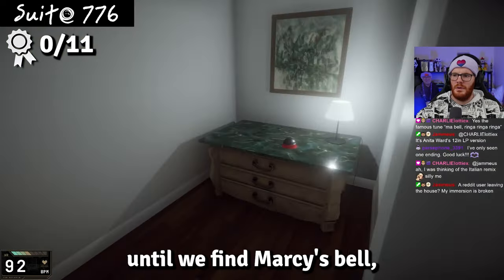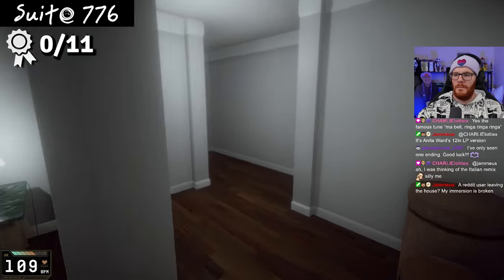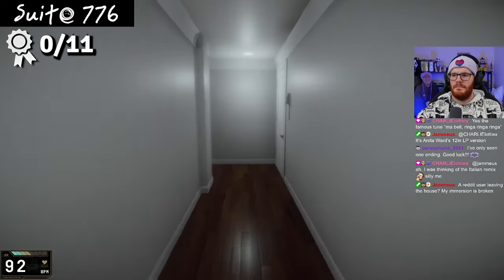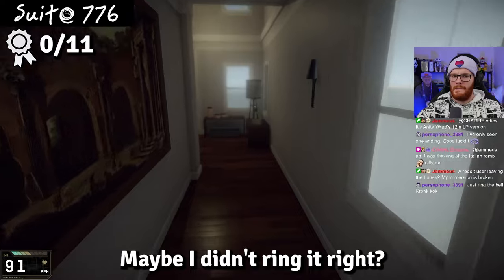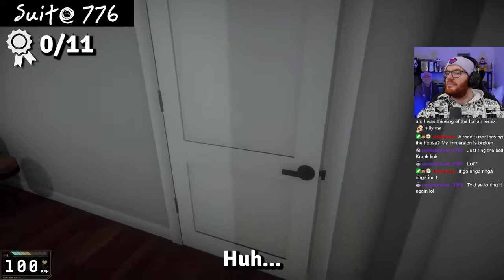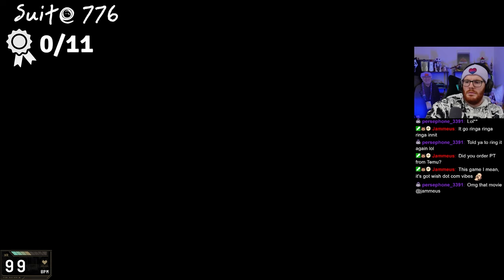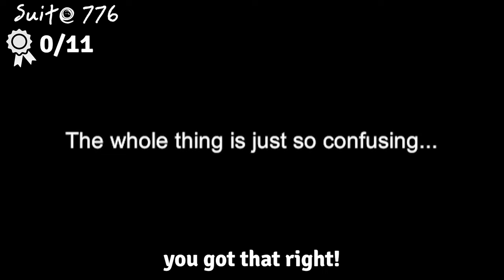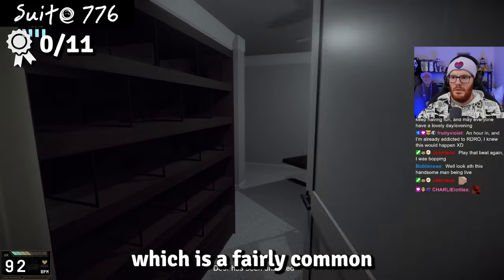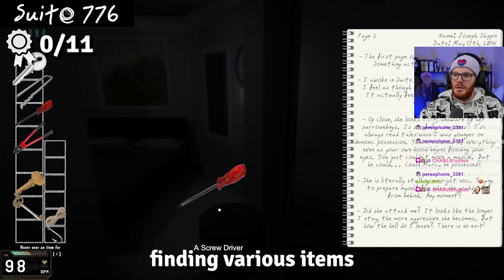After ringing the bell and getting a whole lot of nothing, I figure I'll just leave — and then we get our first scare and we're properly in the game. Suite 776 operates on the same mechanics as PT, which is fairly common in indie horror games nowadays. You work your way through each section between ringing the bell, finding various items, and encountering Marcy as you do.